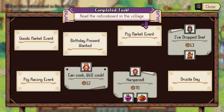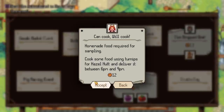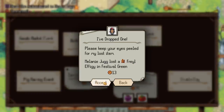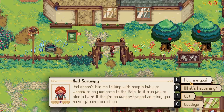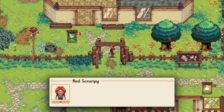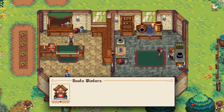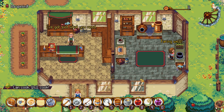There's the notice board we've done. A hampered request needs a bundle of items - 28 gassy apples for 70, that is ridiculous. Azelnut wants us to cook some food using turnips and deliver it between two - we haven't got turnips. We need to find another effigy. It's pig auction day - we need to go do that. A kid says: 'Dad doesn't like me talking with people but wanted to say welcome to the Vale. Is it true you're also a twin? If they're as dunce-brained as mine, you have my commiserations.' So Ned and Ted are twins too - we're not the only twins.